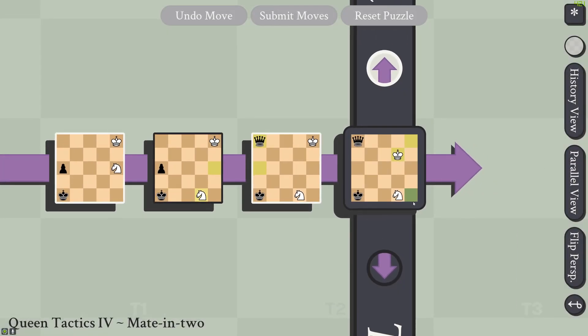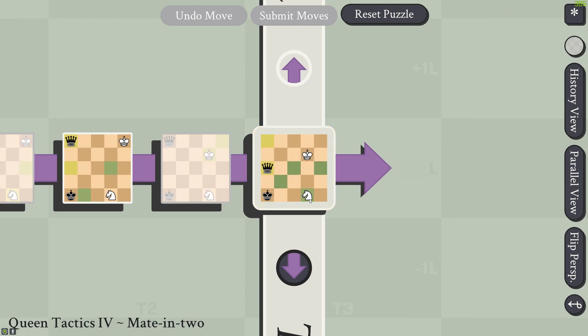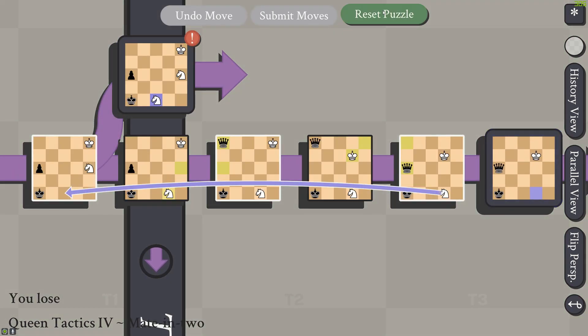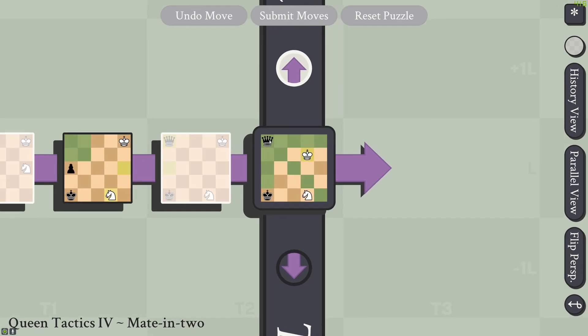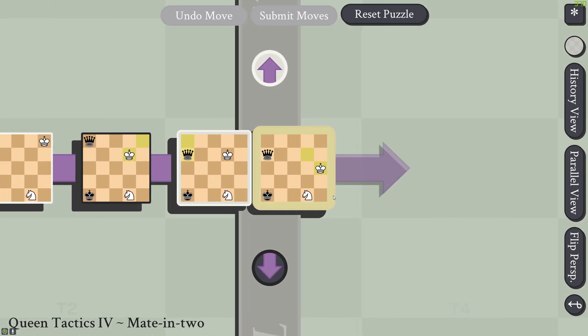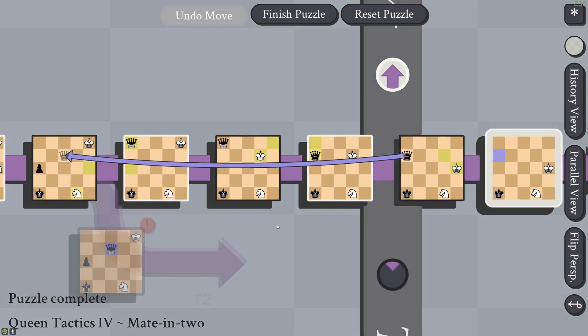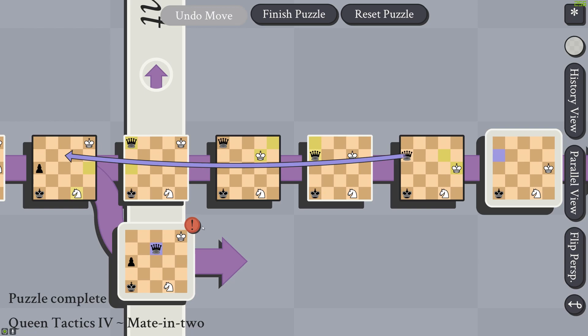On to Queen Tactics 4. In this case, we're constantly in check — if you don't actively put the king in check, then the knight will attack your king through time, and that's checkmate. So instead you want to put the king in check, then move this queen back in time, and this attacks two simultaneous kings.